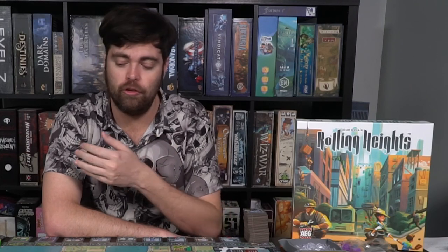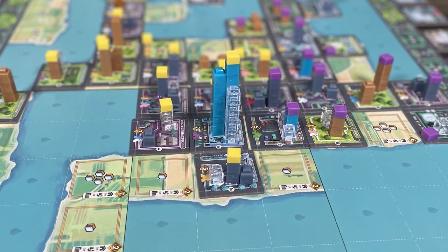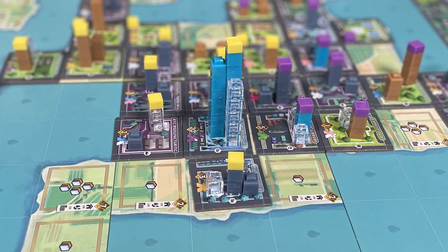In Rolling Heights, you are attempting to build a city. You and your opponents are going to be rolling meeples, attempting to get them on their sides or, better yet, standing up, scoring resources, utilizing those resources to buy building permits, as well as utilizing those resources as buildings on your permits to accomplish your goal of building up your specific location. Once you've built up your location, you'll get victory points, reward points, and reward workers that you can use to roll.